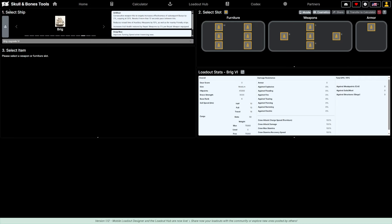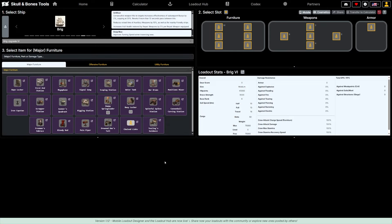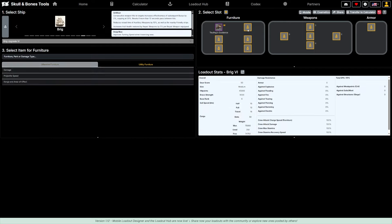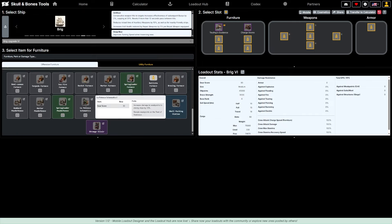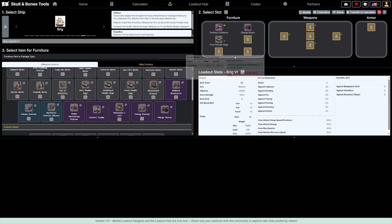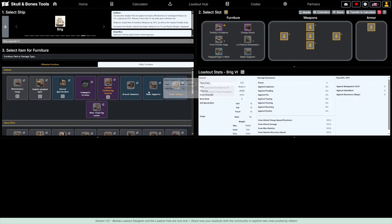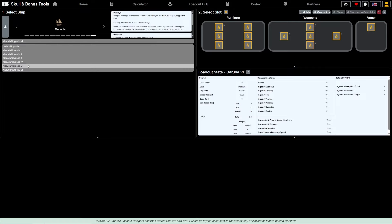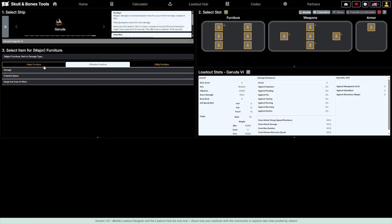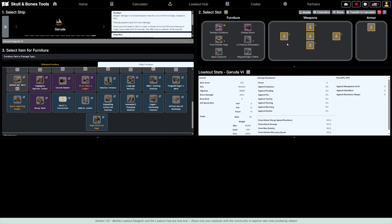I need to open the Designer to make the exact loadout. I click 'Open Designer' and need to place all my furniture on the ship. For the major furniture we've got Tooling's Guidance; for the others I have Charge Stores, Low Potent Schematics, Front Powder Kegs, Plague Bringer's Ward, and Beam Supports. I realized I should first select the ship — the Garuda upgraded to level 6 — then place the furniture.